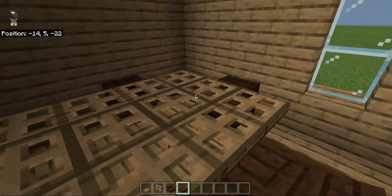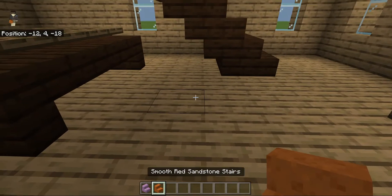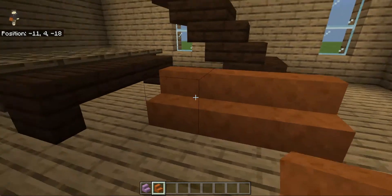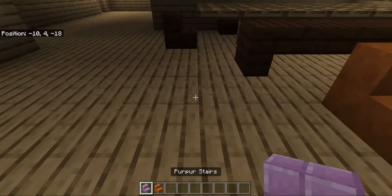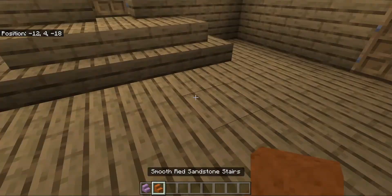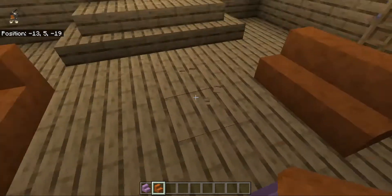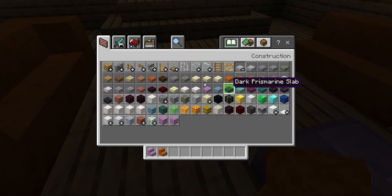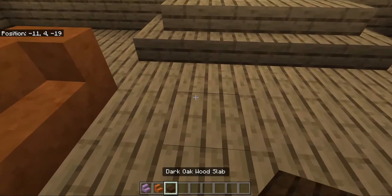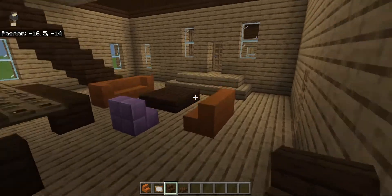Next we're going to make our little living room area, so we're going to make a little couch, a chair right here, and maybe another little couch over here — that's our socializing area. Then we'll grab some dark oak wood slabs and make a little coffee table in the middle.